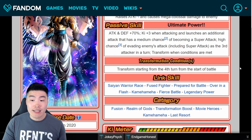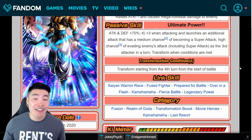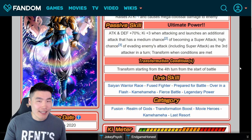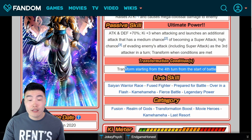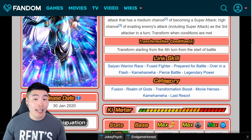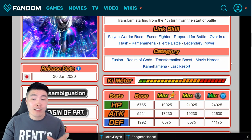His condition to transform is starting from the fourth turn from start of battle — a very easy condition to satisfy. It's not like the AGL Gohan or the INT Cell where it's almost impossible to see the transformation. Just fourth turn and you're good to go. Links: Same Warrior Race, Fused Fighter, Prepare for Battle, Open a Flash, Kamehameha, Fierce Battle, and Legendary Power. Categories: Fusion, Realm of Gods, Transformation Boost, Movie Heroes, Kamehameha, and Last Resort.